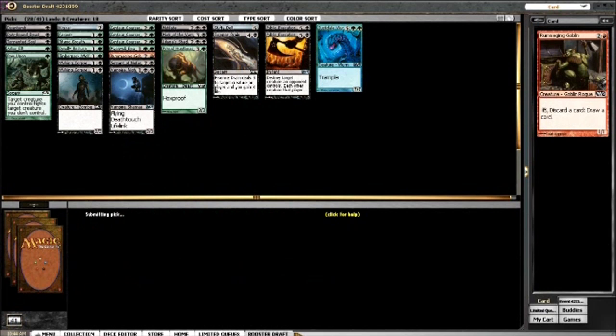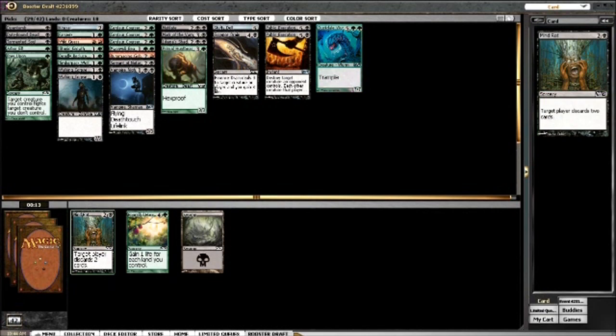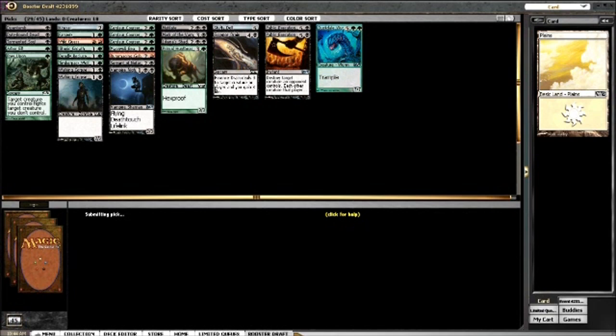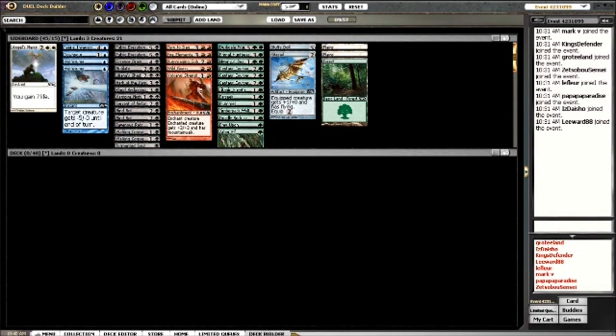I doubt I'll play Zombie Goliath. I'll take Rummaging Goblin. Not going to play Dark Favor, so I'll take Wild Guess. I picked up a second Mind Rot but I still don't think that makes it worth playing. I probably won't end up taking all three bears. I was right that I was only going to get one Timberpack Wolf - it was the one that tabled. I didn't get either of the rings, which is not ideal for a green-black deck, but I have a lot of good cards.